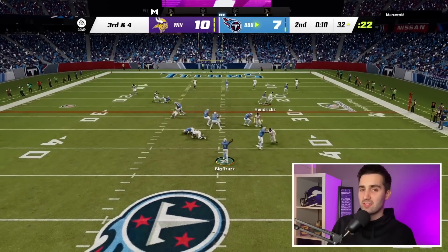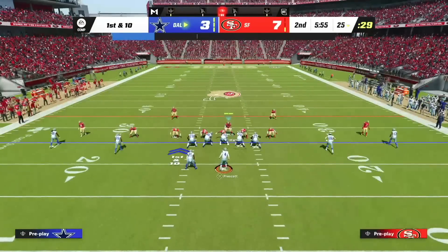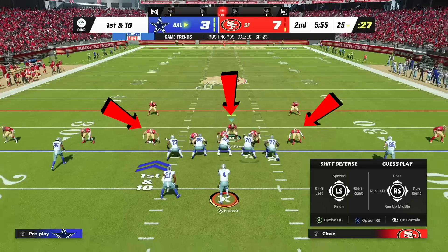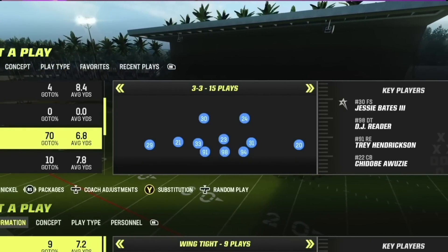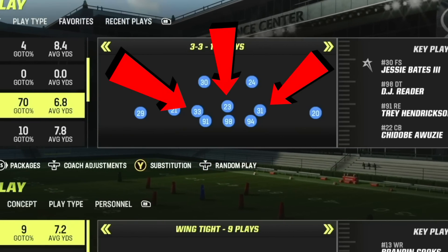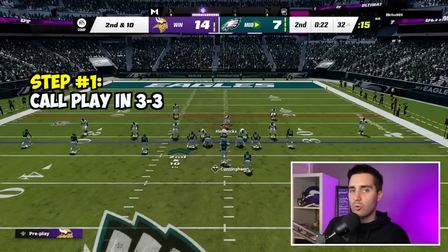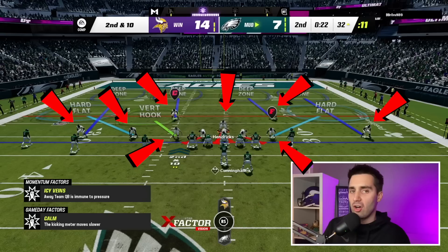For the past few years in Madden, your defense is at a significant advantage with more defensive backs on the field. This is because unlike linebackers, safeties and cornerbacks get leaping animations to intercept passes. When we break the huddle, Nickel 3-3 Cub has five defensive backs, three defensive linemen, and three linebackers. But because we've chosen the Multiple Defense playbook, we have access to Nickel 3-3, where we can sub safeties into all three linebacker positions. If we call any play from that formation, break the huddle, and then quickly audible to Nickel 3-3 Cub, we'll have eight defensive backs on the field all at once.